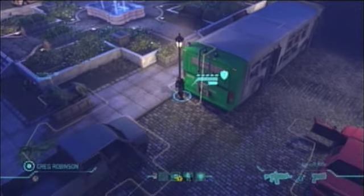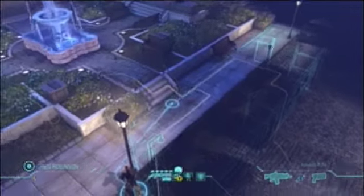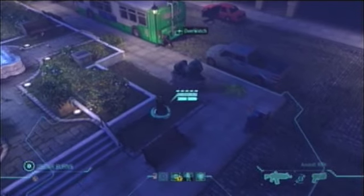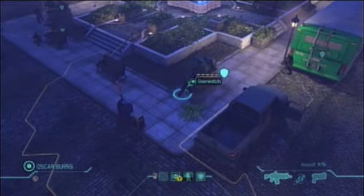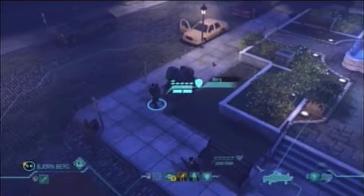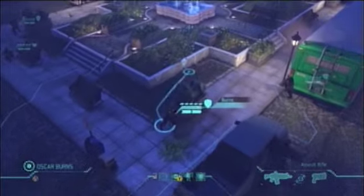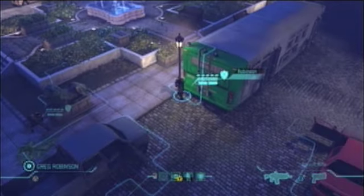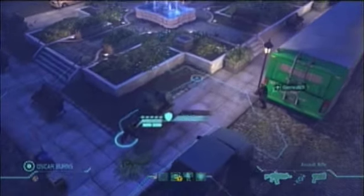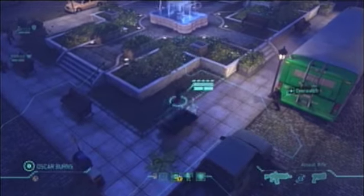There might be one in there — no, I think he's somewhere over there. I don't want to move him up yet; the entrance of the bus is on the other side. I don't think he's in the bus — there he is! Move forward so we can shoot. Should I put him on overwatch and then move him up to shoot? Yeah, that's a good idea — it's less covered but should be fine.